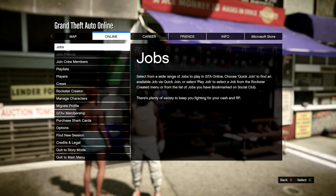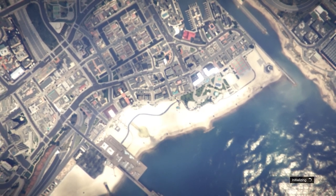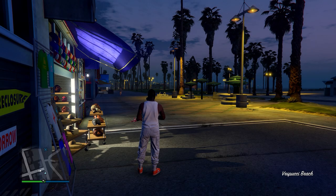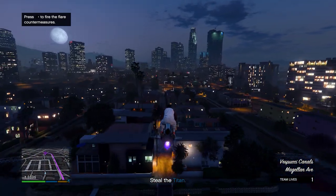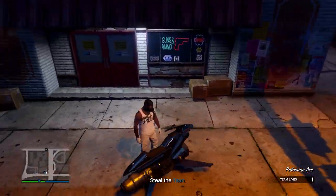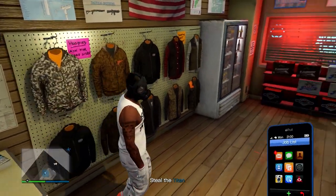Now open up your pause menu, go to online, jobs, go onto play job. Go onto Rockstar Created and head down to missions, and start up Titan of a Job. In the job, head over to any ammunition store. In the ammunition store, go onto the outfit section — or any section — and save this outfit in slot number 1, so overwrite the save yet again, and then quit the job using your phone.